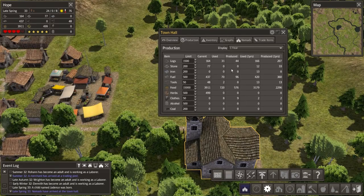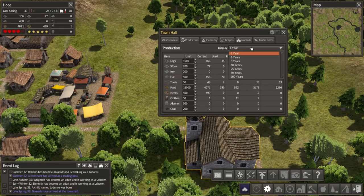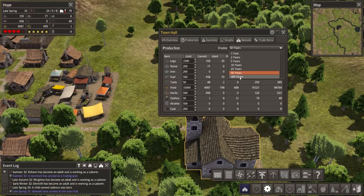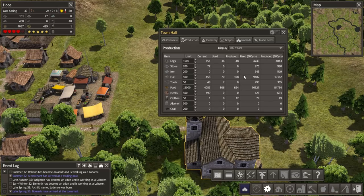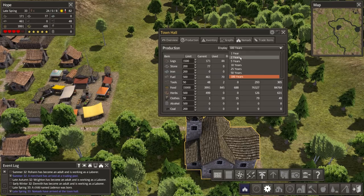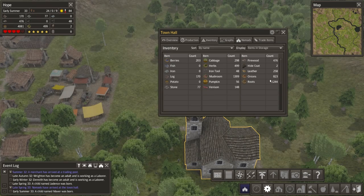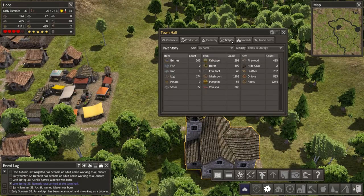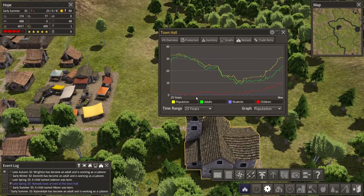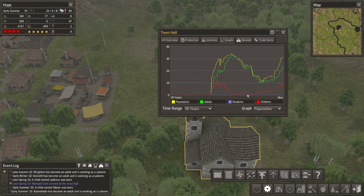Have a look at production - it shows the limits and how much is used. I can show total time as well. We've made 84,000 units of food so far. We've got our inventory here - everything that we've got. My meat kind of just ran out because I had no hunters for a while. We've got graphs here, fairly useful. In fact for 33 years we've got a population of 50. You can see basically where the amount of children has gone down but now it's starting to build back up, so that's good.